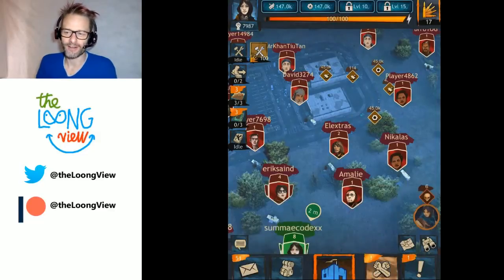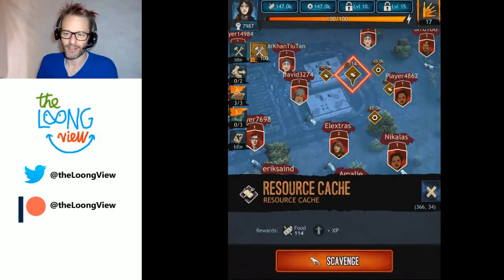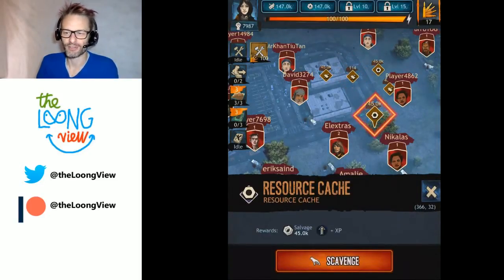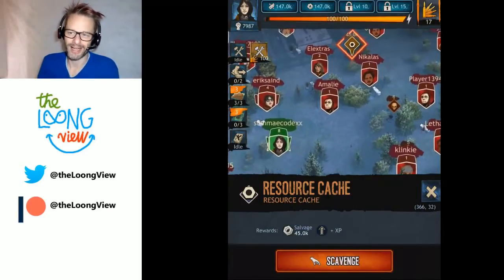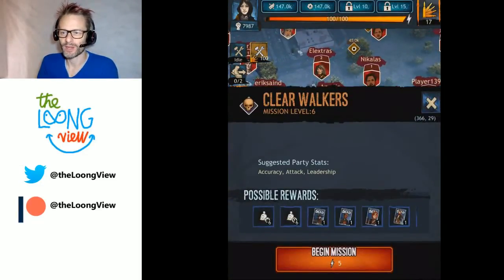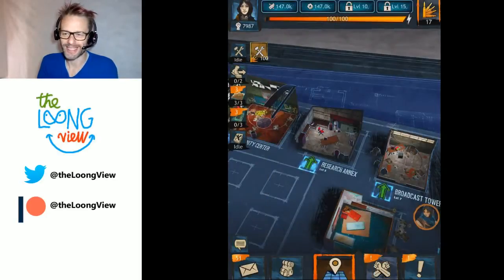What we're looking at now is the main environment screen. We can see my base there in green, and there are these resource caches you can go off into the environment and collect. I've been playing this game for quite a while so I'm level 8. Other people are lower levels, and then there are these walkers — zombies — that you can go and attack.